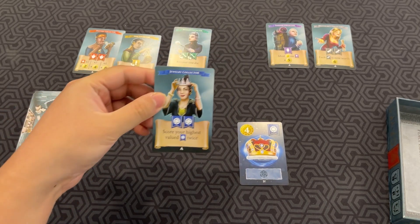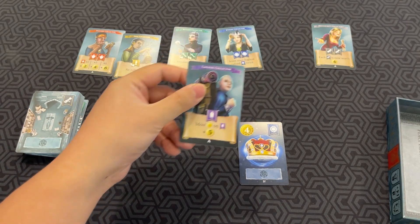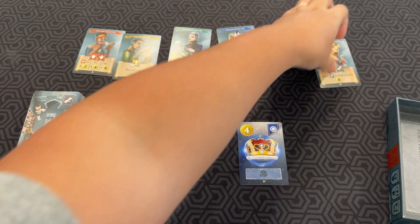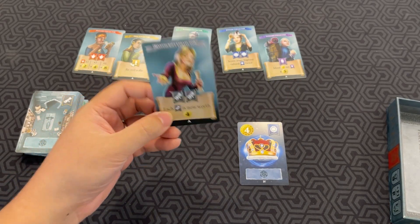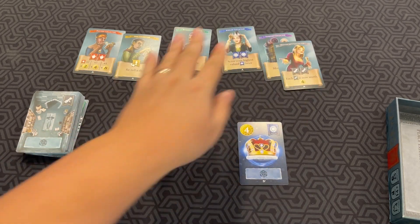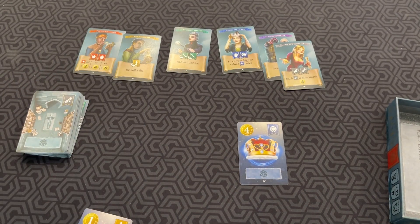The green collector: flip over two green treasures to recover one of your dice. The blue card: score your highest value blue treasure twice if you have at least two. If you have the most coins on purple treasures at the end, you get five bonus coins. And if you have two or more black manuscripts, they are each worth four points. At the end of the game, you score all your treasures based on their bonuses and values, and you also get a coin for each die that is unexhausted.